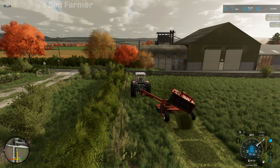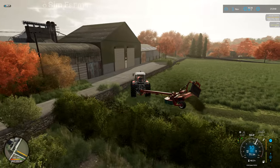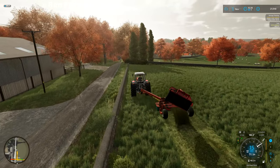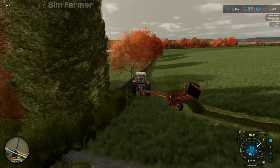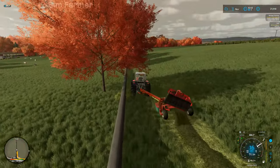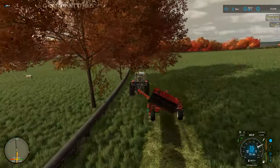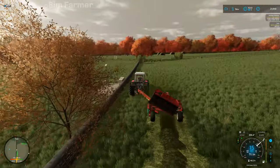It wouldn't have been so bad if there was a gate here just next to those double gates — that would have made more sense. Or even one opposite those double gates in this corner so you could access it a lot easier. The equipment we've got will easily be able to get in here with the combine and the header, but if we do get some larger equipment in the future it's going to make things a little bit tricky to work this field.